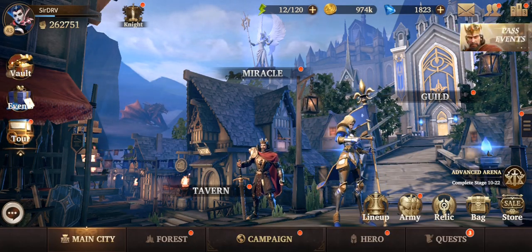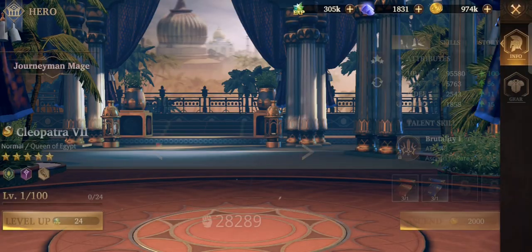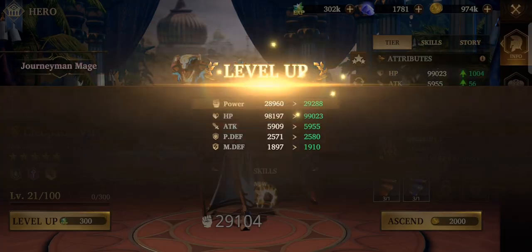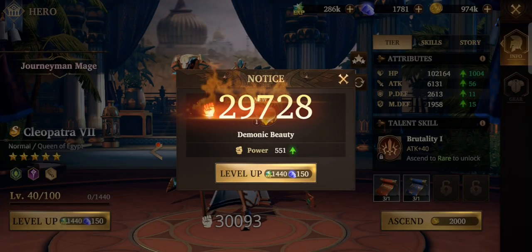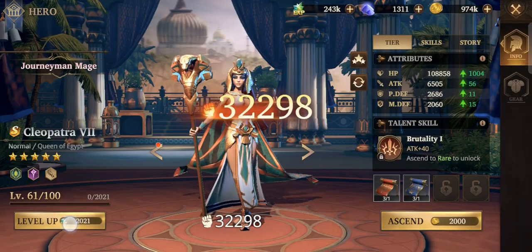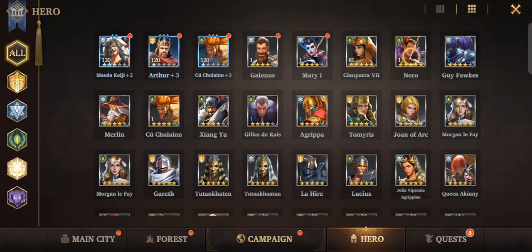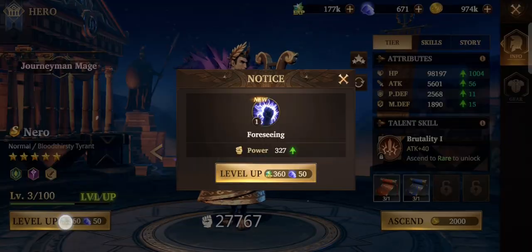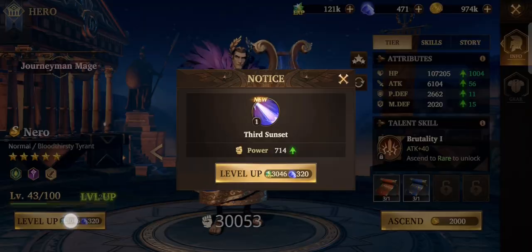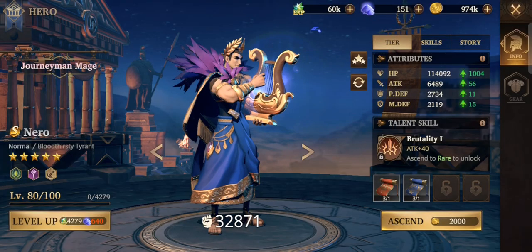Now we need to level up Nero and Cleopatra. Someone gave me the tip that you can press and hold while leveling up so I'm using that now. I need more hero powder to continue leveling.